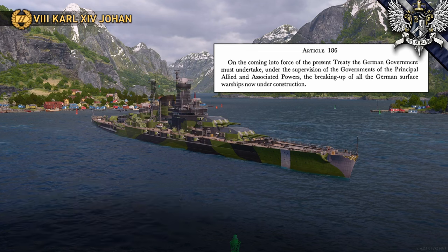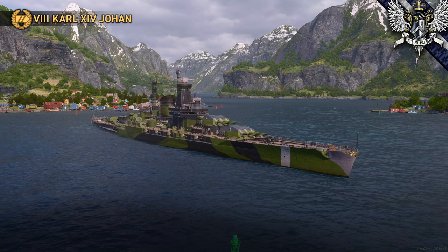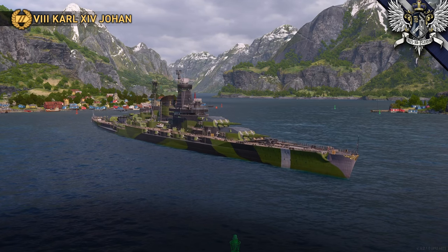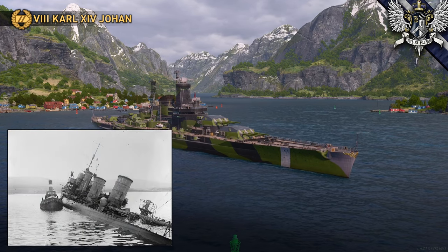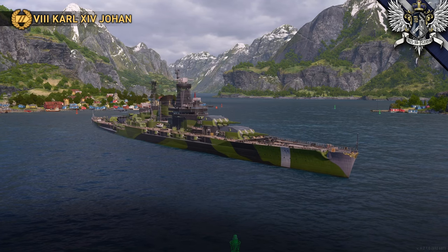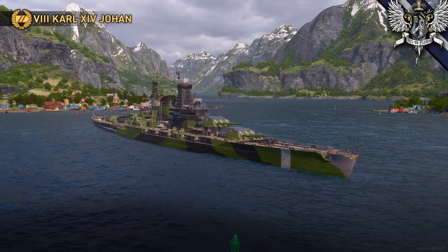We can see elsewhere that the delegations were certainly open to the concept of transfer, though. Of the remaining High Seas Fleet, many ships were transferred as war prizes - Britain told the Germans where they could drop them off, though they probably should have been more specific about the depth. But Sweden didn't have the money to build something like this. The cost of this ship would have been several times more than the 27 to 35 million krona the Swedes were willing to pay for a coastal defense ship.